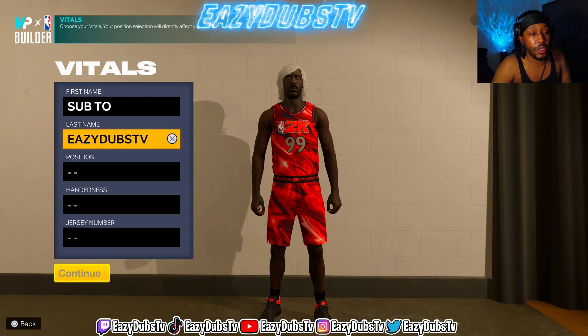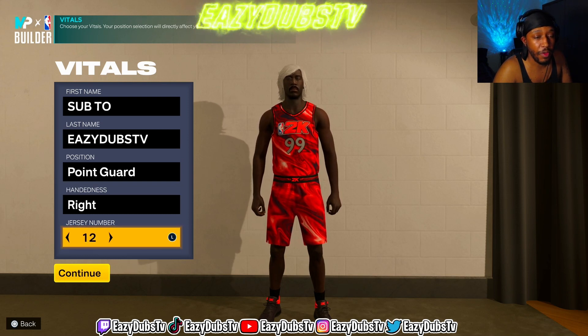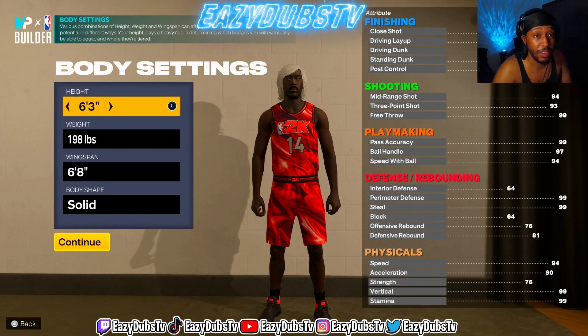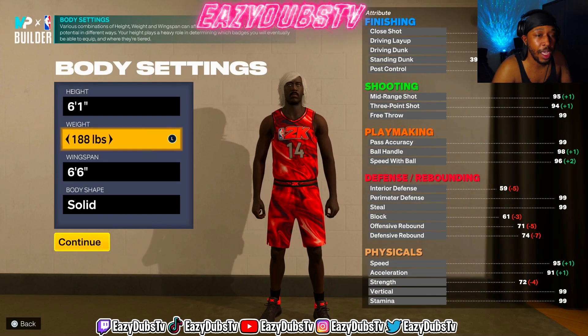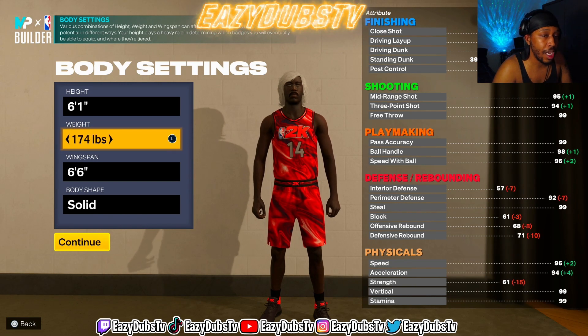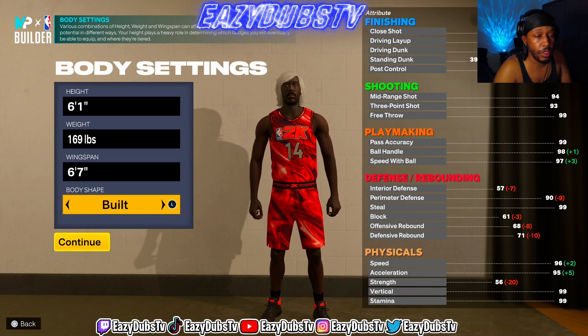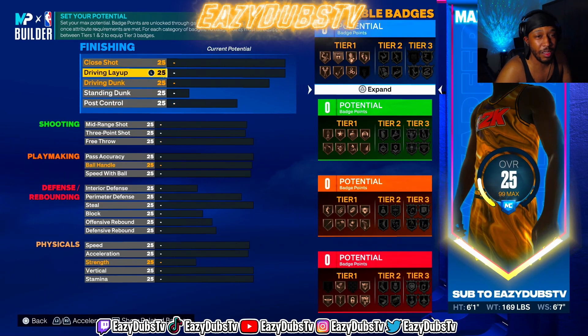First thing we're going to do is make them a point guard. We go with the right hand — you can make them left hand, but I always rock with the right hand. My favorite number: 14. We're not going 15, it's 14 — 2K trying to be slick. You're going to go 6'1" for the height, 169 for the weight, 6'7" for the wingspan, and then we're going to change the body shape to slight — I feel like it's a little point guard thing to do.